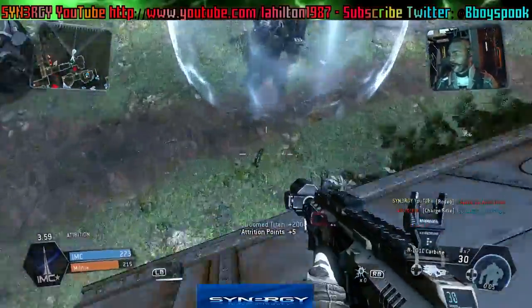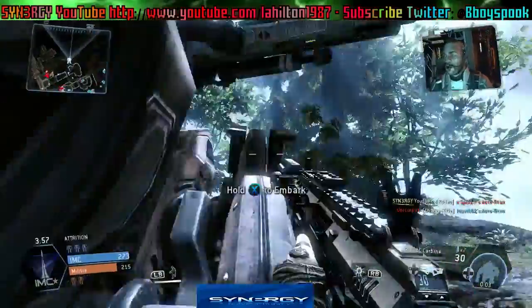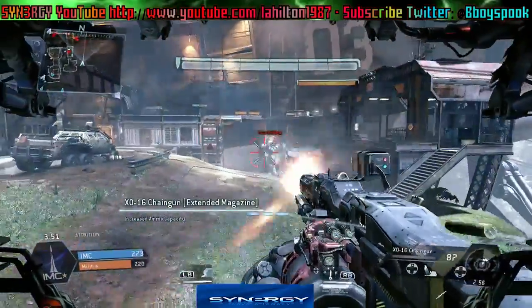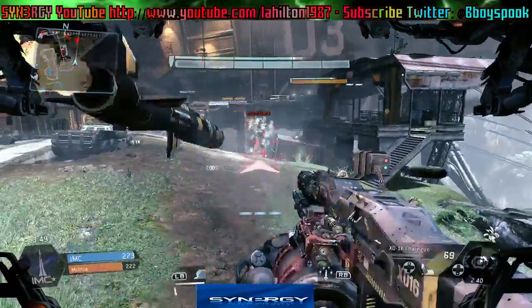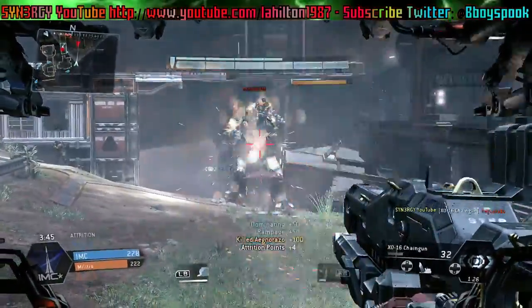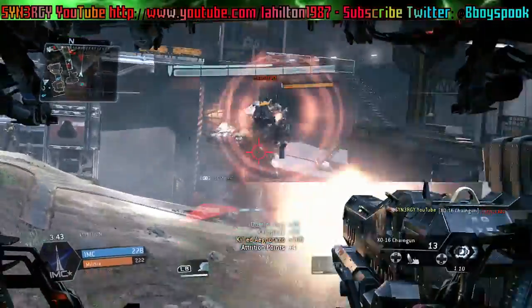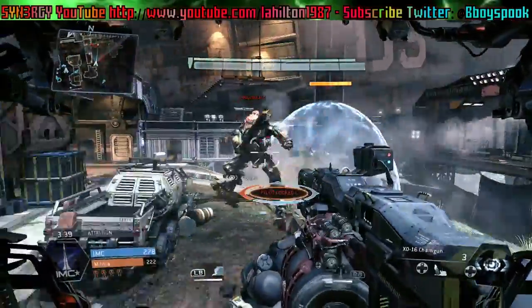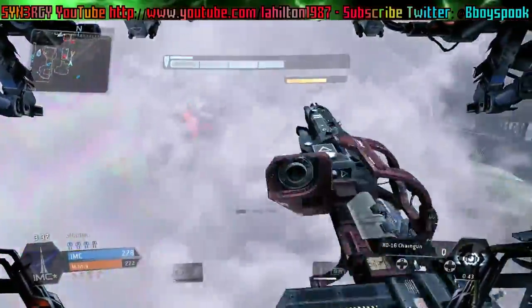Now you can see that I have got my Titan up — 100 points, 17-for-1 there guys. Game's not over yet — right behind there — so we take him out before even attempting to attack this Titan, otherwise he's dealing heavy damage. We end up punching the Titan but there's a pilot that was locking on us as well.